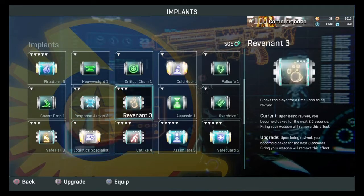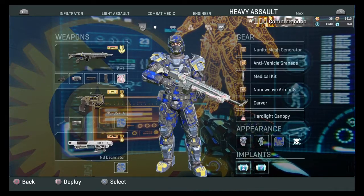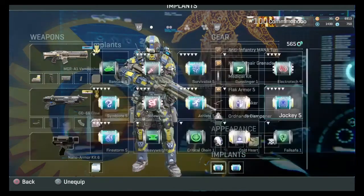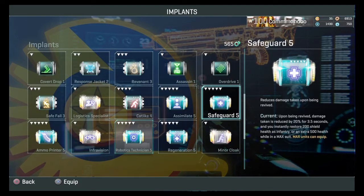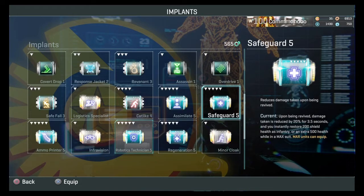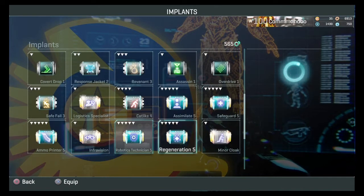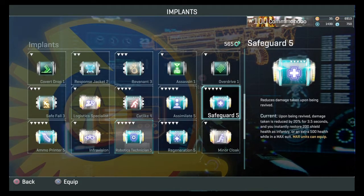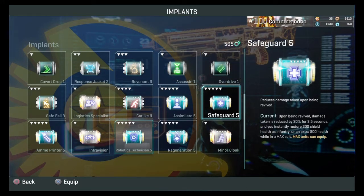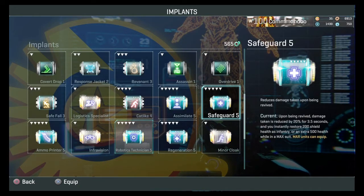Most of the time playing engineer I got robotics tech first. Simulate just isn't practical for engineer. Safeguard is a good implant for point holding — I used to equip it on engineer during point holds, combined with athlete. It's not something you upgrade straight away unless you're specifically going for point holding, which requires an outfit that works as a team. It's not something you come across on servers very often, but safeguard is useful and can save you as a new player getting medicked a lot.